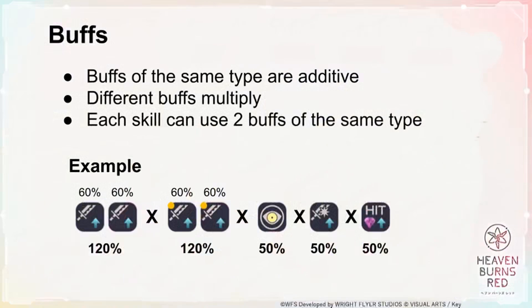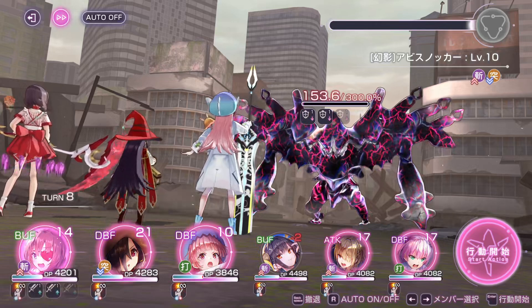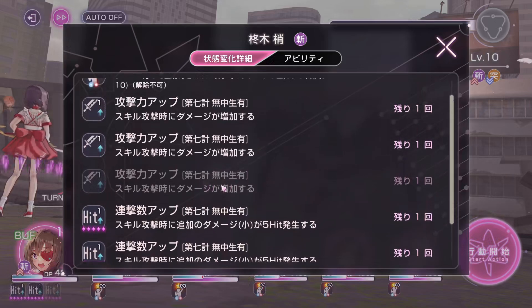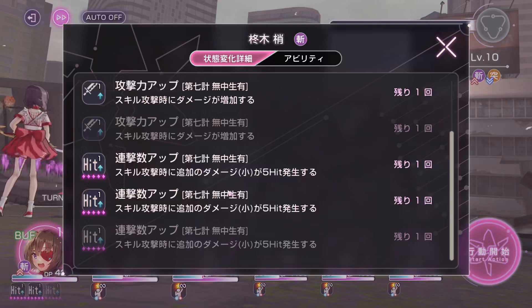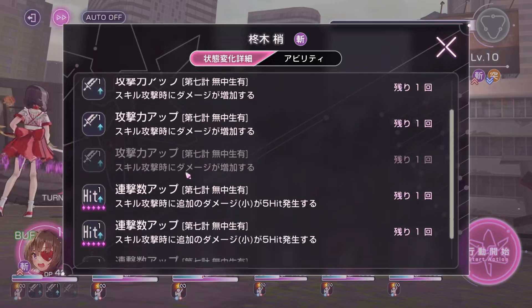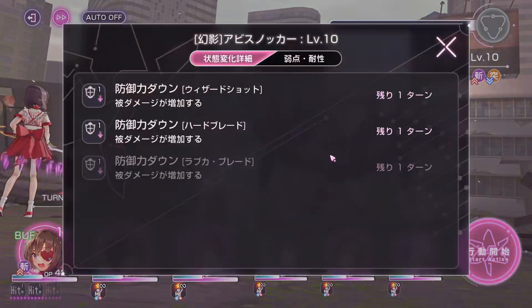Moving on to buffs. There are too many buffs to list individually, so the general takeaway is that for damage bonus calculation, buffs of the same type will add together, while buffs of different types are multiplicative. Each skill can only use up to 2 buffs of the same type. When you check your character's buffs, you can see that the 3rd buff of each type is grayed out — this means it will not apply to the character's next attack, only the following one. This encourages getting a variety of buffs rather than stacking the same ones. The same applies to debuffs on the enemy: a grayed-out debuff will not take effect on the enemy.